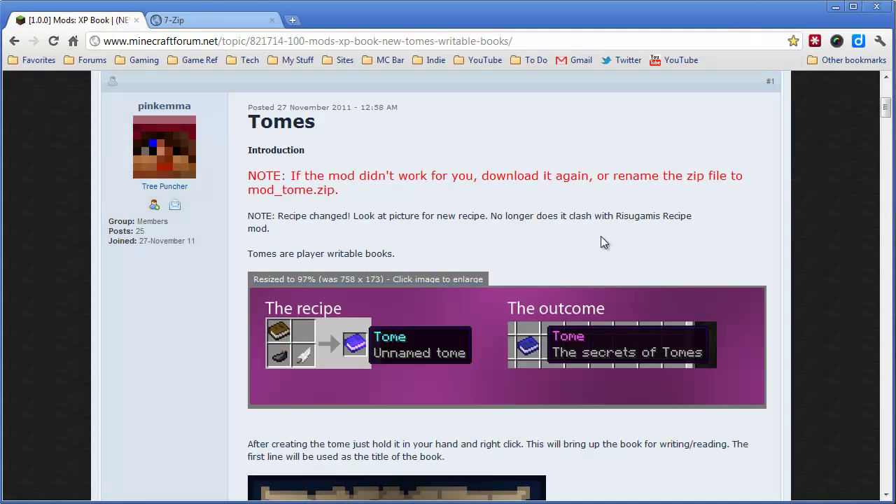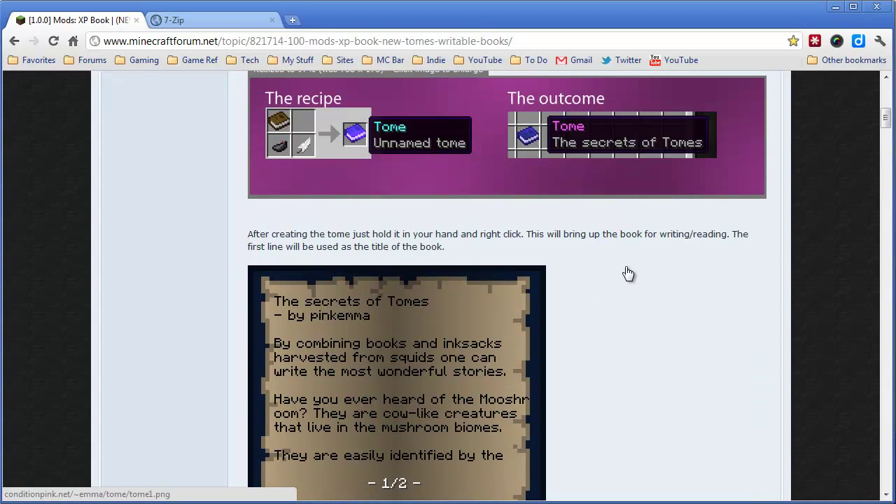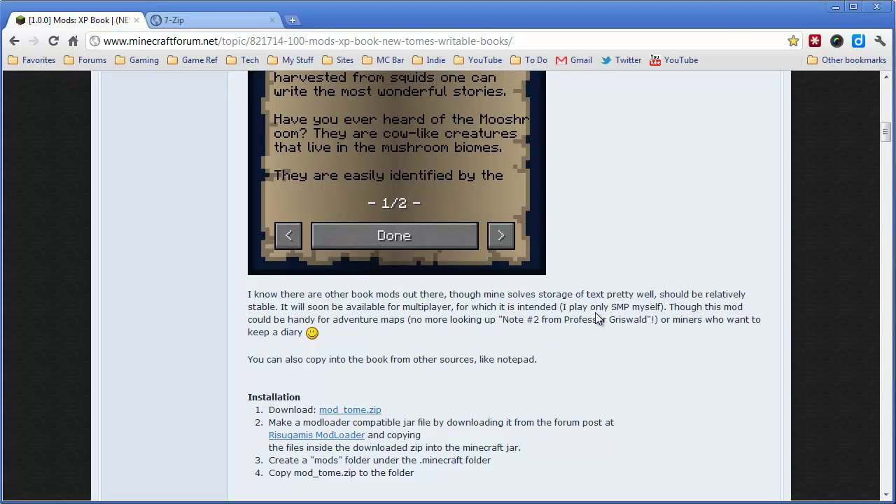Now let's move on and take a look at what this thing actually does. A tome is just a book — it's just a fancy word for book. As you can see, there's a recipe to create this tome. It requires a book, ink sack, and feathers, and what you get is a tome. It's basically a book that you can write in, and the nice thing is it can have multiple pages and you can actually copy and paste text from another program, so you don't have to type it all in. It only works in single player right now, but apparently the developer is going to add multiplayer support.